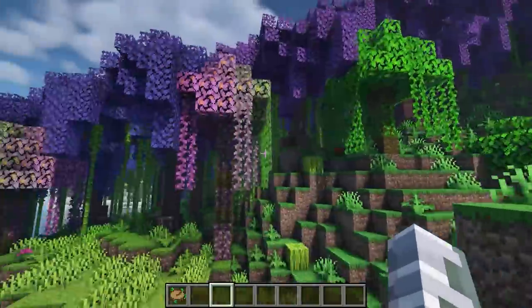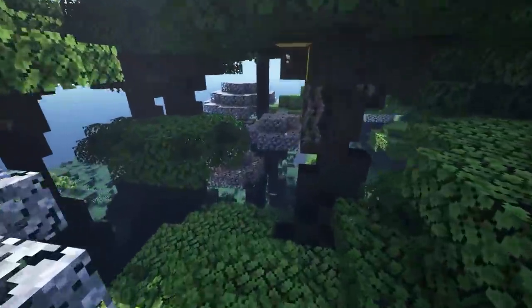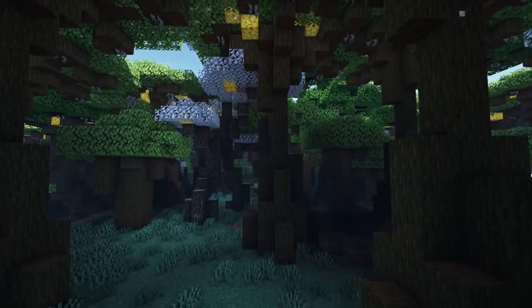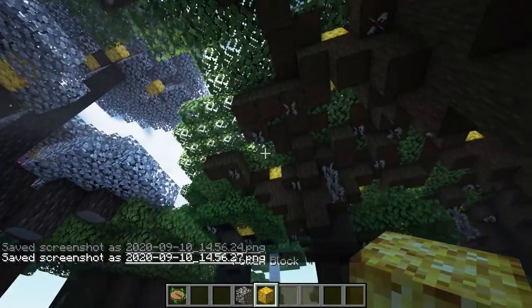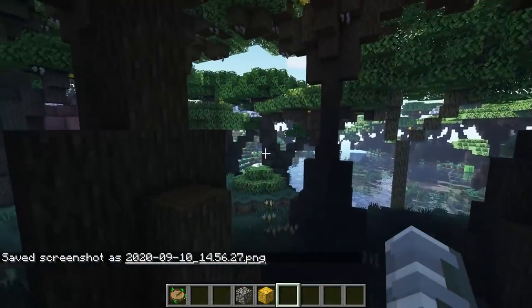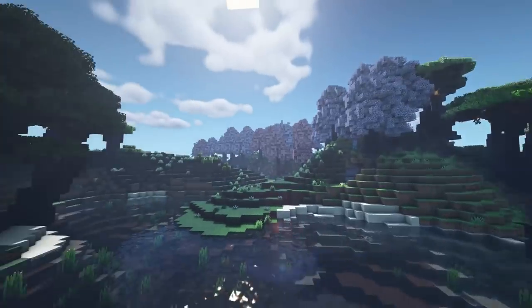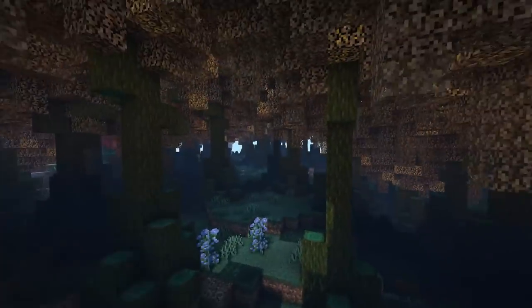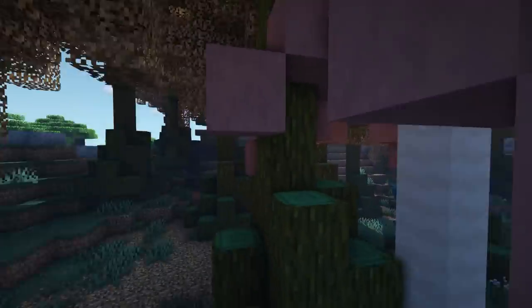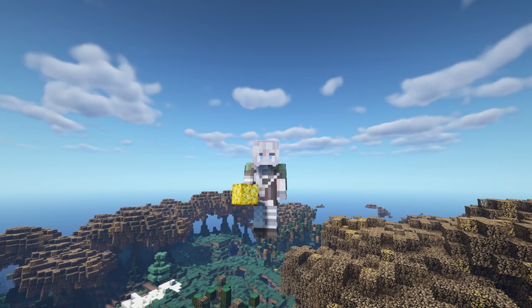There's also an Ancient Forest which is really cool — it adds pollen blocks to the trees, it's very ancient looking and very pretty. Then there is a Cherry Blossom biome and a Weeping Witch biome.